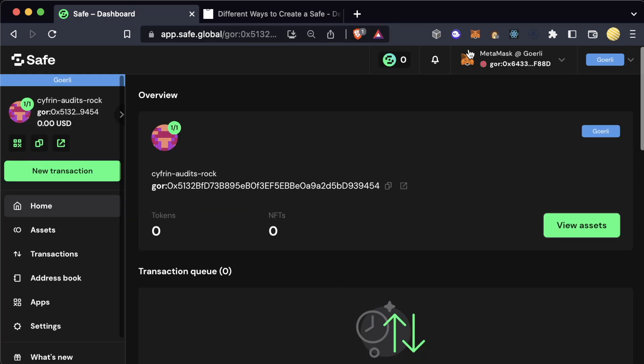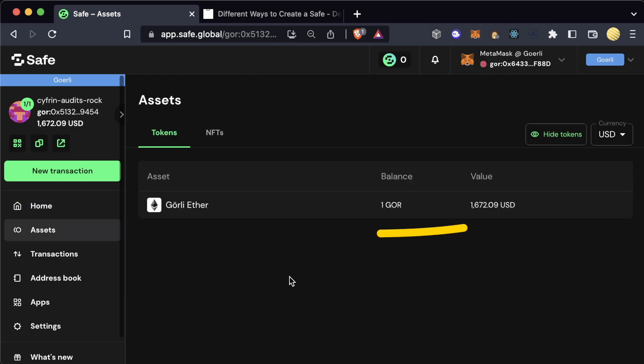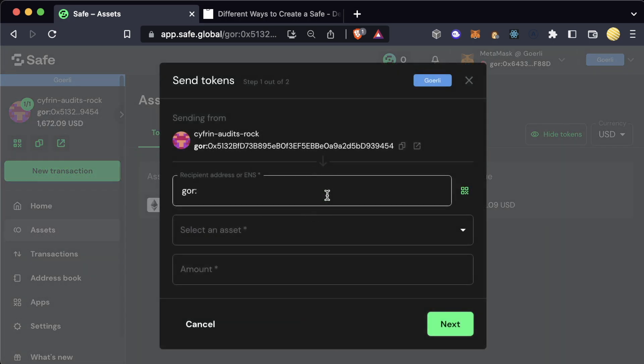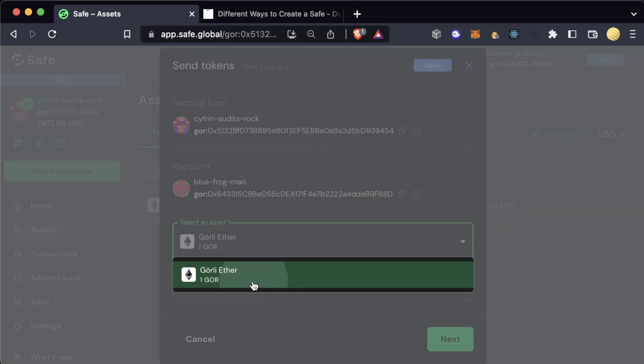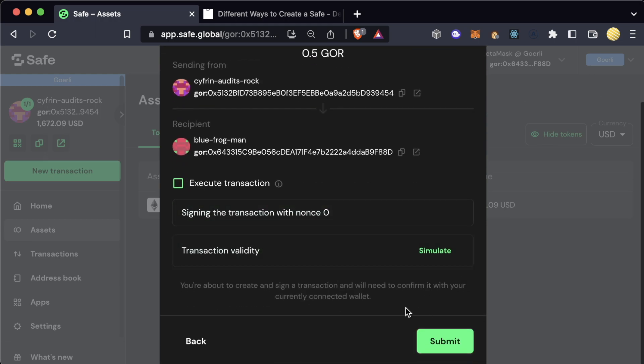We can now copy the address of our smart contract wallet, send it some funds from our externally owned account, and you can view it in the Safe UI. Then when you and your friends are ready, go ahead and hit "Send Tokens," choose a recipient, choose an asset, choose an amount, and we can either just sign the transaction or sign and execute since we're a one-of-one. If there were more keys required, we would just have to sign it, wait for everyone to sign it, and then we could actually send the transaction.